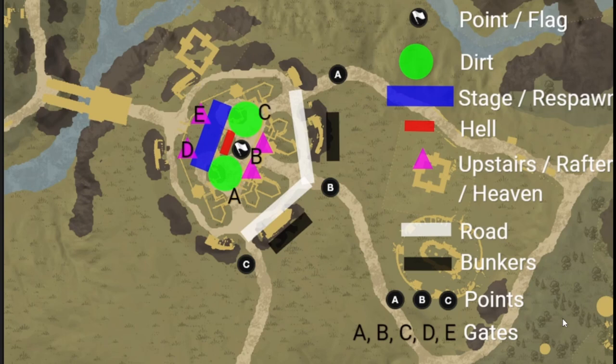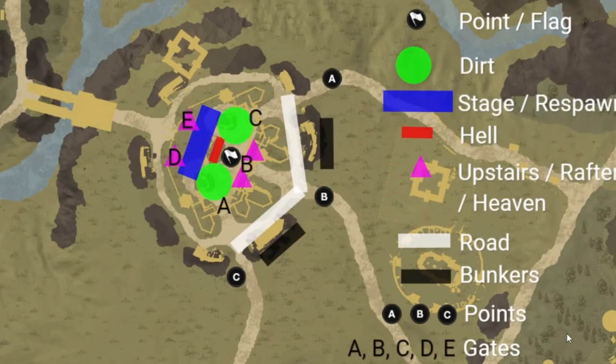Familiarize yourself and everyone in your company with this terminology so they know exactly where to fight and when. You can come up with your own creative names to throw people off, but it helps to have universal lingo — especially if you pull in mercs, they'll know exactly where you're talking about. War camp is where attackers spawn; fort is where defenders spawn.